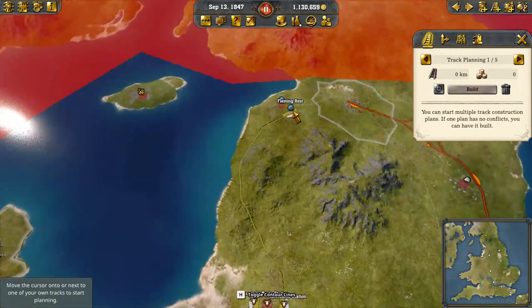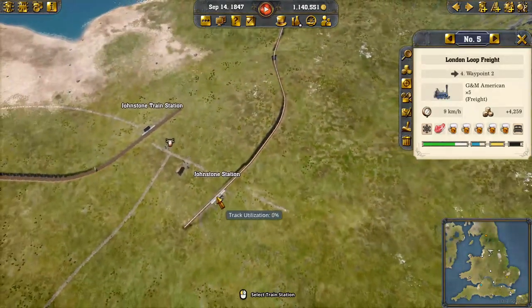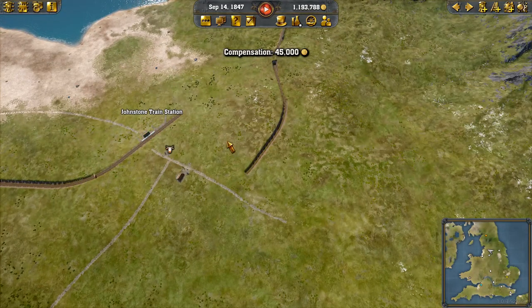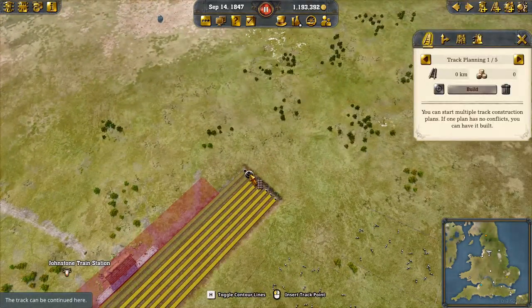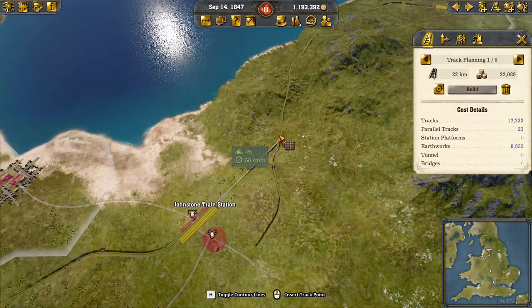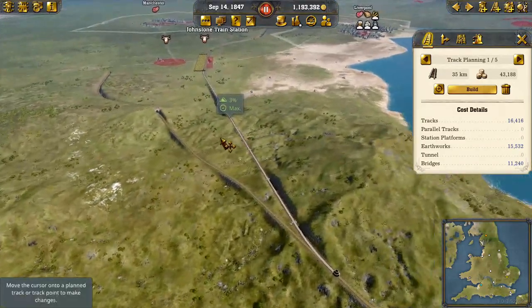For right now we'll go ahead and get this task started. We recently bought this rail right here and now we don't need the station here, so we'll delete the station. We'll just go ahead and connect our rail to this rail — find a spot to connect. 4% isn't ideal really. I mean, 3% is the best we're going to be able to do.